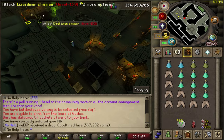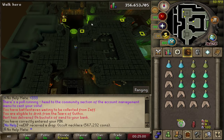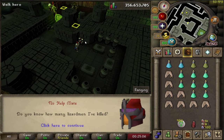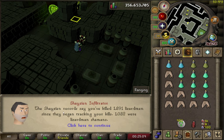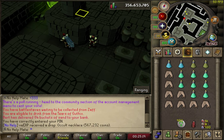It looks like we're good. I like to kill them in the first room here - if not, you can kill them in the second room or just hop worlds. If I go ahead and speak to this guy right here, he will tell you how many Lizardmen you have killed. He says I've killed 1800 Lizardmen and 1032 of them were the Lizardmen Shaman. So I'm about 20% of the way to the drop right now.